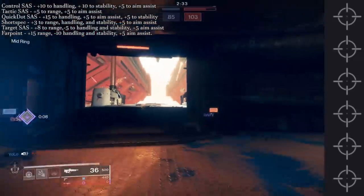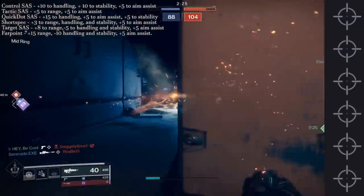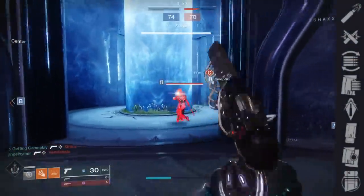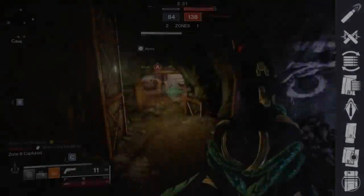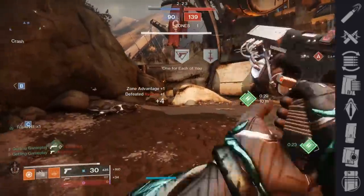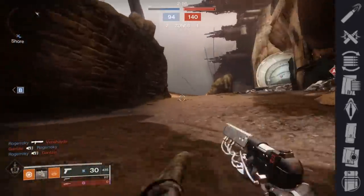All sights have really good stats, and even the Far Point — despite the -10 to handling and stability — those are the strengths of this weapon and perks can help compensate. For the magazine, there are 8 options. If you get something like Dragonfly or Surrounded, a pure mag option like Appended Mag is great. Otherwise the top three are High Caliber Rounds (+5 range and flinches targets), Ricochet Rounds (+5 range and +10 stability), and Armor Piercing Rounds, which cause extra damage to combat shields, overpenetrate targets, and give 5% more damage versus shields.